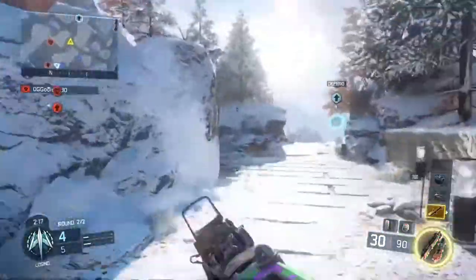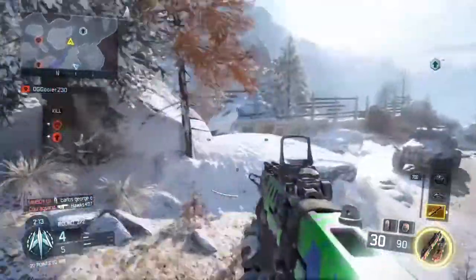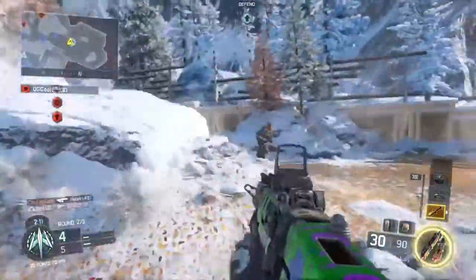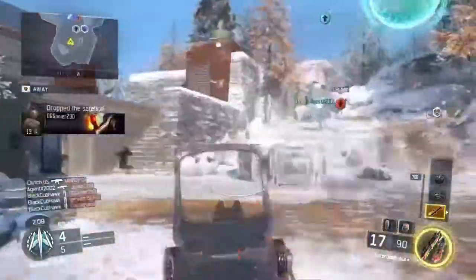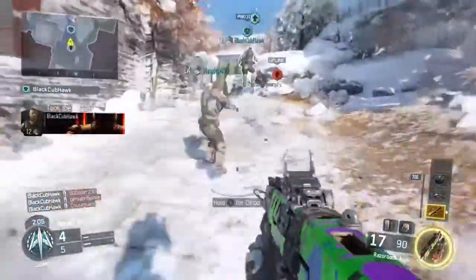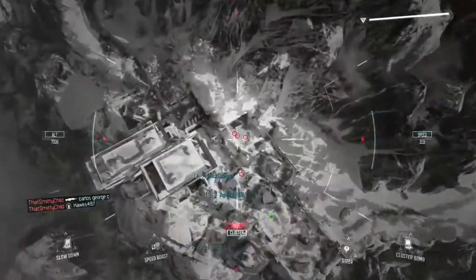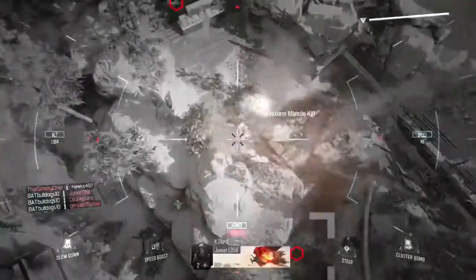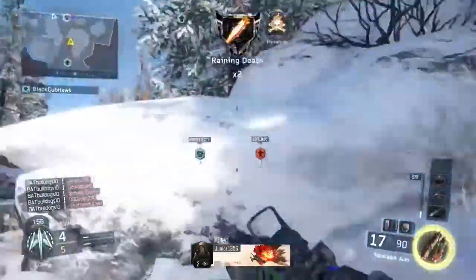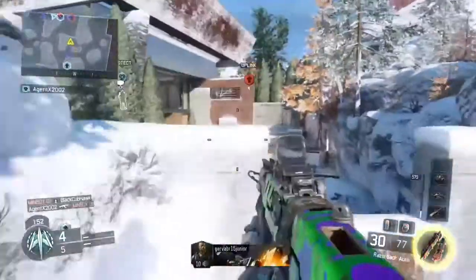What is going on guys, this is Bulldog bringing you a Black Ops 3 gameplay. Right here you'll see me playing Uplink — the first clip I get a five piece with a Hellstorm Missile, which in my opinion are really overpowered in this game. Then the second clip I get a pretty cool Uplink throw, and that's basically it. See you guys, peace — like and subscribe.